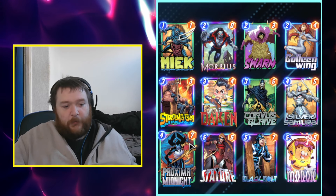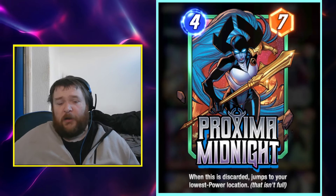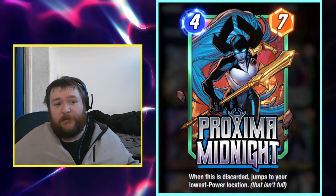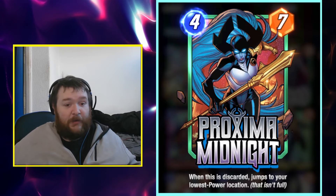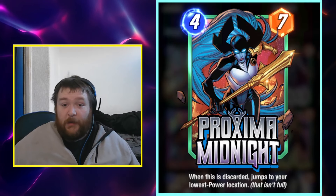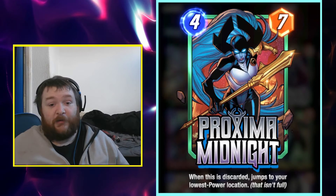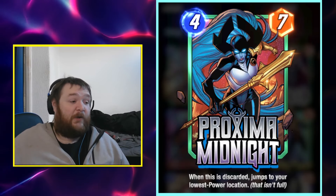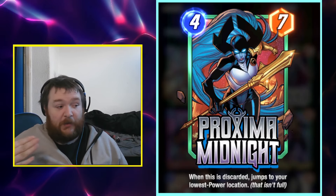Now let's look at Proxima Midnight, who came out this week as a Series Five card. A lot of people said she's okay and might be a little clunky, but she's performing a lot better than a lot of people expected — even me. I thought she'd be good but open up just a bit, and she has — she's performing quite well right now. She probably isn't worth getting from spotlight caches unless you specifically like this card, but if you are going to play her, she's definitely worth picking up.